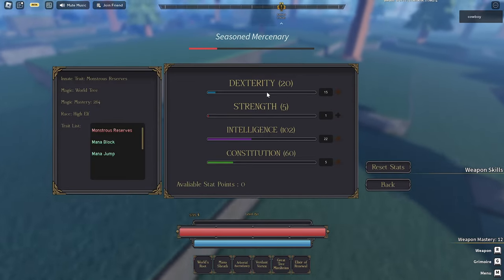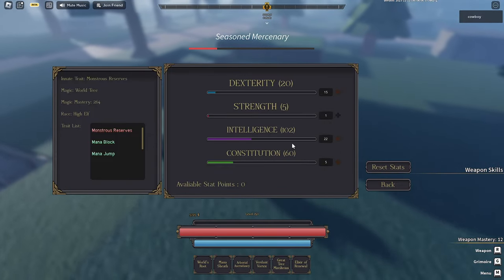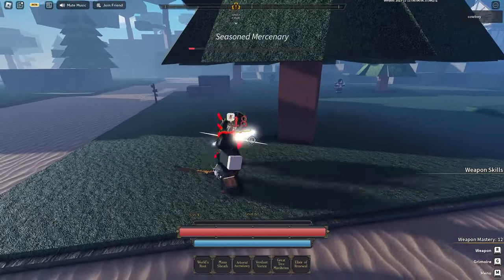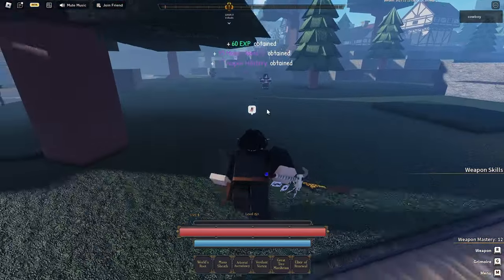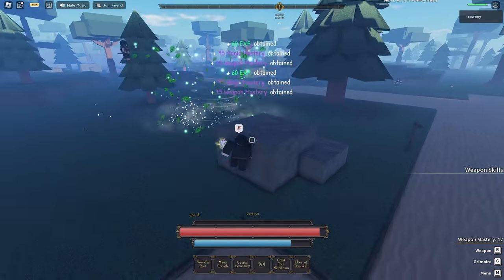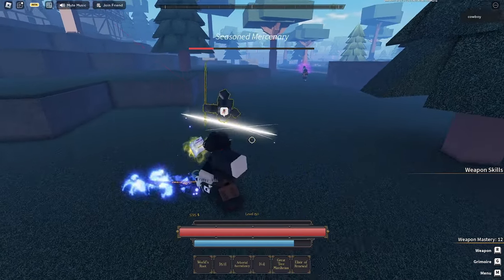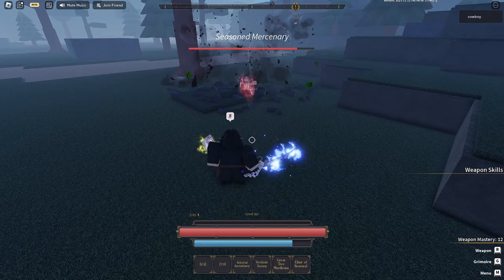Here are my stats: 20 Dexterity just for sword damage, 102 Intelligence, and 60 Constitution. Our main focus is Intelligence, and I'd rather put more into Intelligence and take out a bit of Constitution. We do have 655 HP, which is really good for this build as we're not focusing on being tanky — we're focusing on doing a lot of magic damage. The Verdant Vortex tornado ability does 62 damage, which is amazing. Mana Sheath damage is 27. World Route did 51 damage.